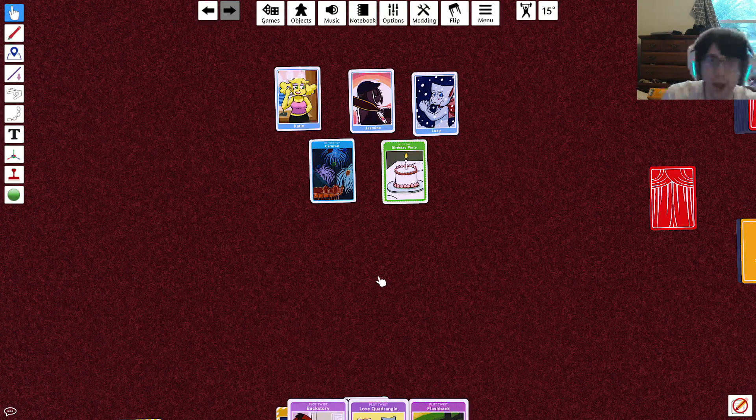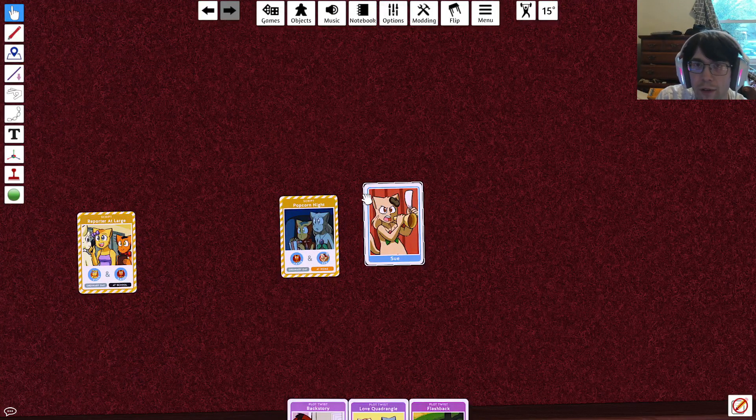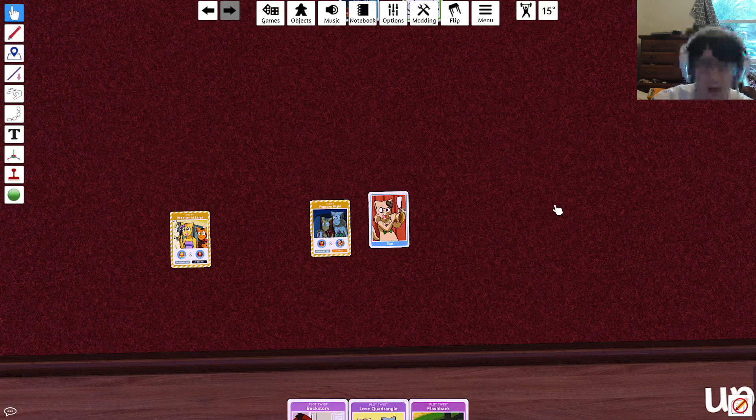That's it — all you have to do is swap out character, day, or setting cards until you get cards that match your script. Once you have all four cards, you can come up with a fun little story for them — it's basically the RP or fan fiction part of this game. Then you put all the cards back, shuffle them, and start again.